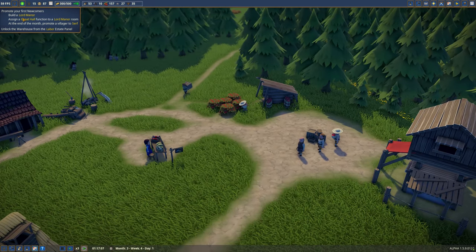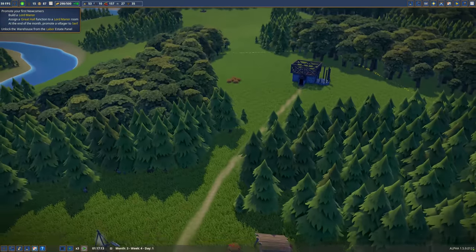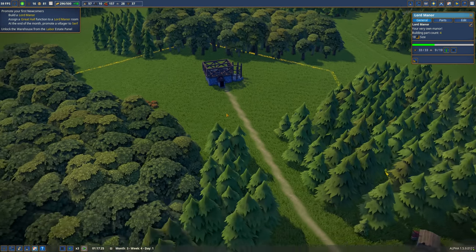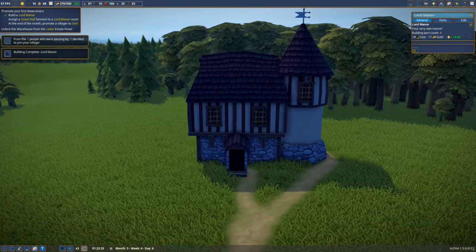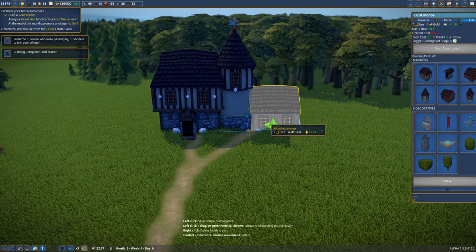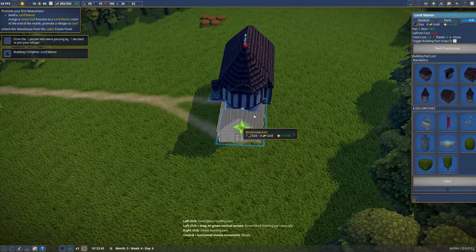Unlock the warehouse. Assign a great hall function to the Lord Manor - that seems new, I don't recall that. We'll finish up the Lord's Manor. The Lord Manor house is complete. And like I say, we can go back into this and click edit and stick more bits on as we want to later on as well, which is good.